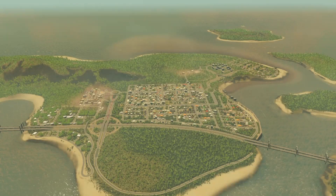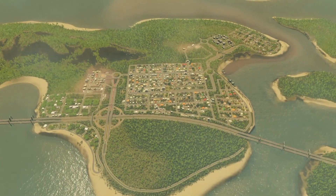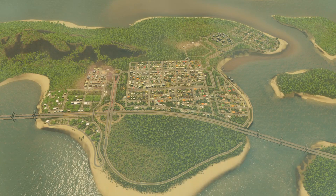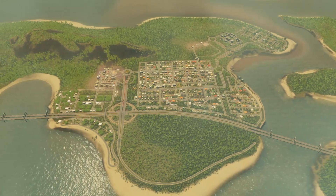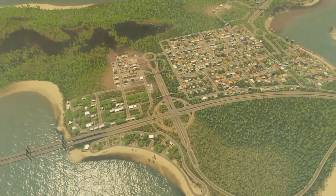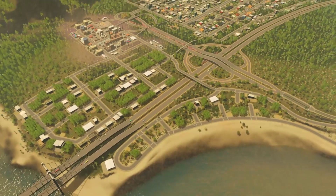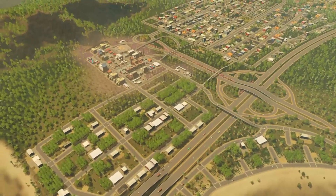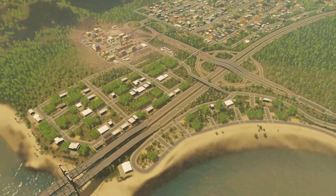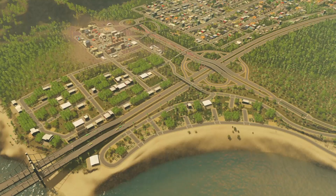Coming out of cinematic view now — as you can see, if you've watched previous episodes you'll notice the difference. If you haven't watched them, check out the Oak Island series playlist on my channel. The main focus of today's episode was building this industrial area here. We had a lot of industrial demand; I just had a little pocket of industry over here to start with. The polluting industry is what I always start off with, and then I'm moving this area to a forest area because this is Oak Island and there are plenty of trees.